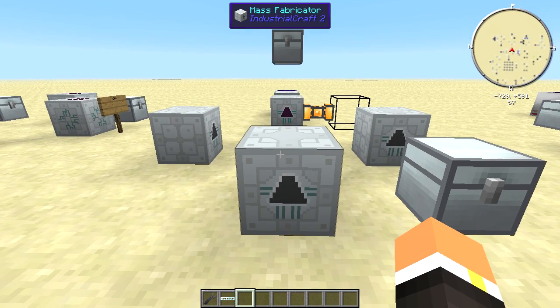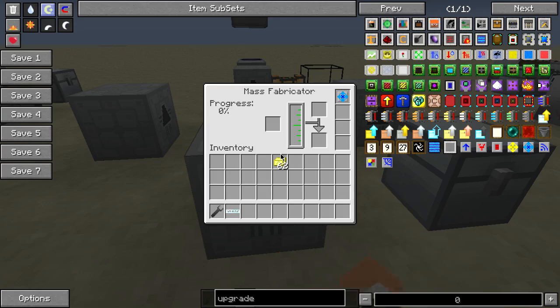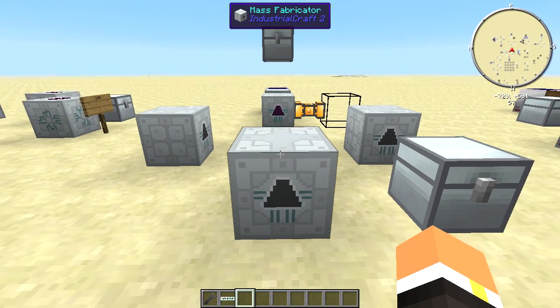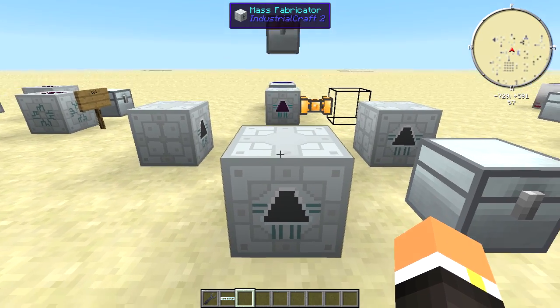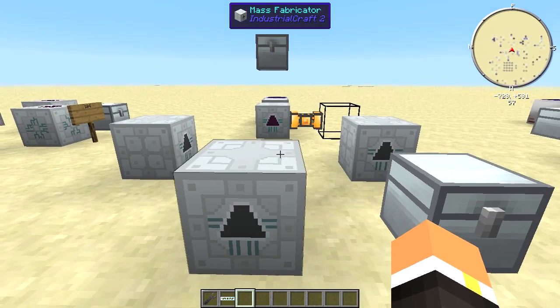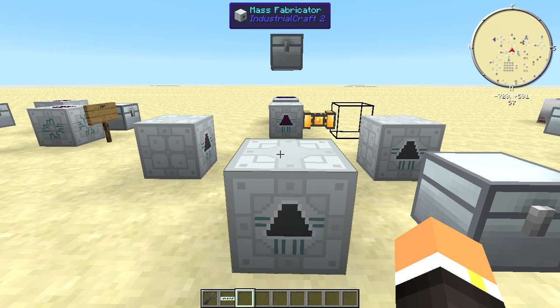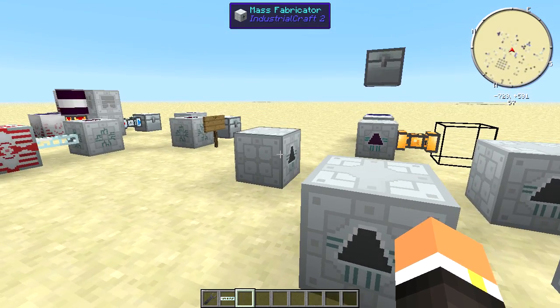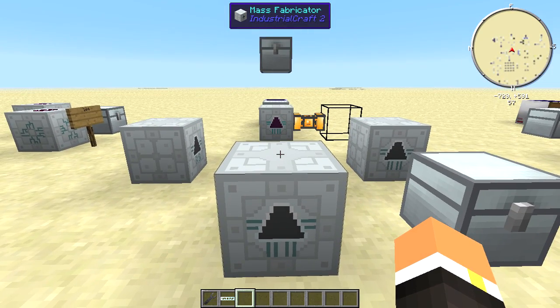That's going to be it for today's tutorial. Don't forget this machine is quite the energy hog and it doesn't produce that much UU matter at a time, so you have to wait a while. If you want to see this machine and other new machines in progress, you can check out some of my LP episodes — specifically ones titled 'Swimming in EU Matter' — where we cover all of the UU matter production systems and how to set up everything even if you're not using EU as your first power source.